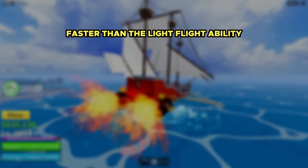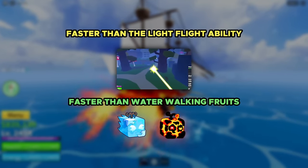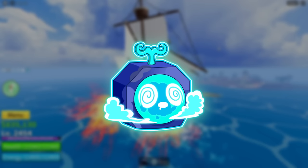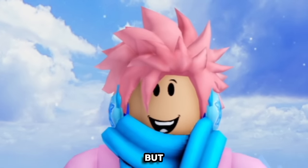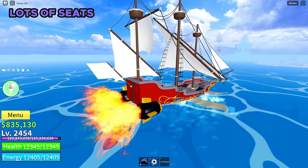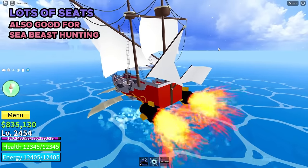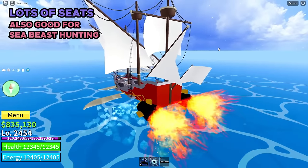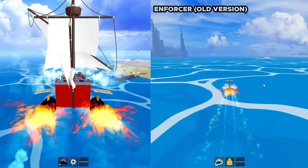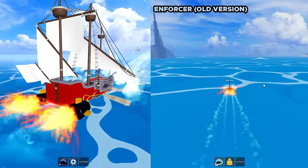The Sentinel is actually faster than the light flight ability and faster than water-walking fruits like the ice fruit and Magma V2. The only thing faster than it in the whole game is the portal fruit. It also has a ton of seats, so unless you have a billion friends, you should be fine seating all of them on your boat. It's also good for sea beast hunting because it has 1,000 HP. This boat used to be the Enforcer before it was revamped in update 20.